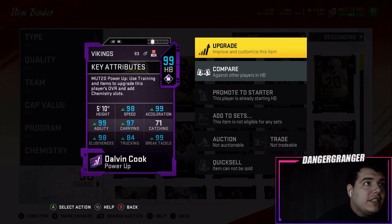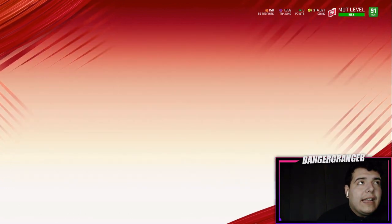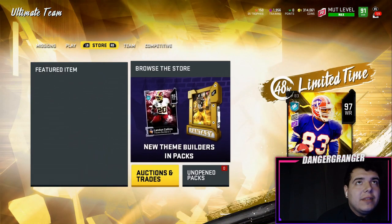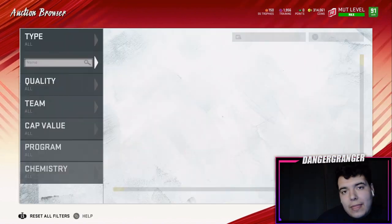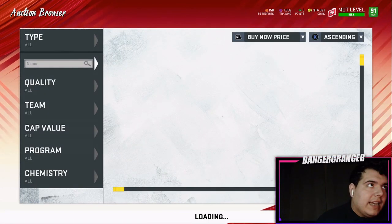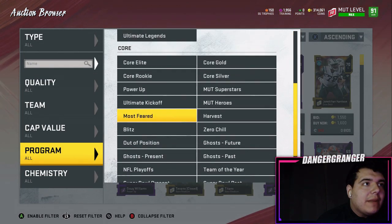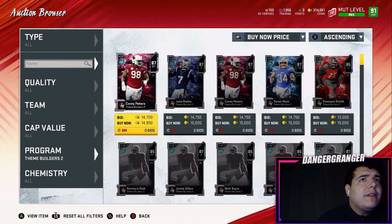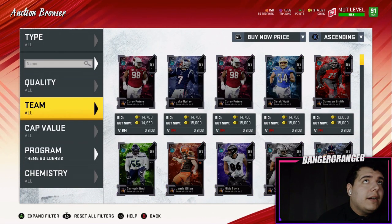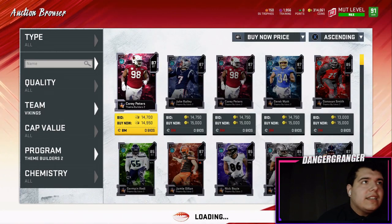We're definitely gonna use him today and get gameplay with him. Eric Kendricks got a card but I'm not gonna be able to afford him right now — he's around 350,000 coins. We're gonna go pick up some of the linemen. I think they dropped two linemen and a punter. We have about 300K to work with, which is a decent amount.